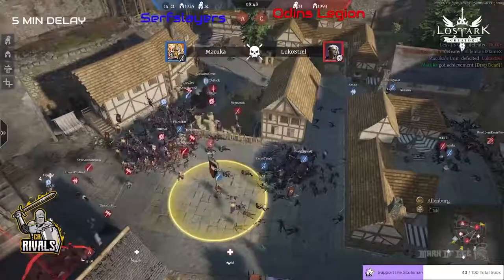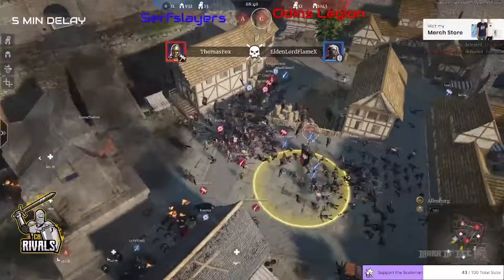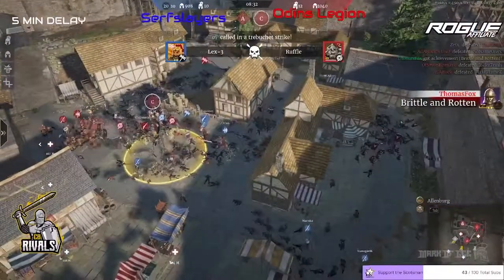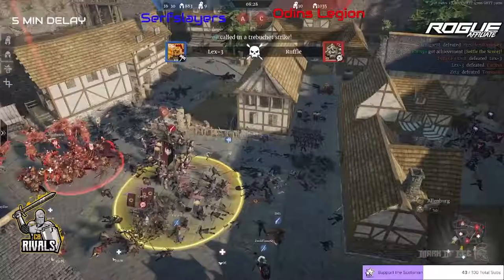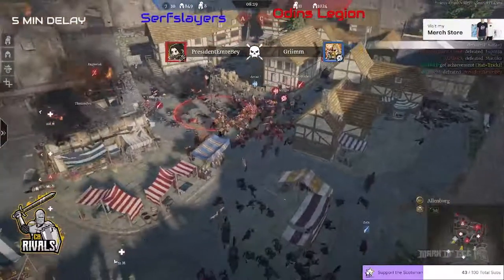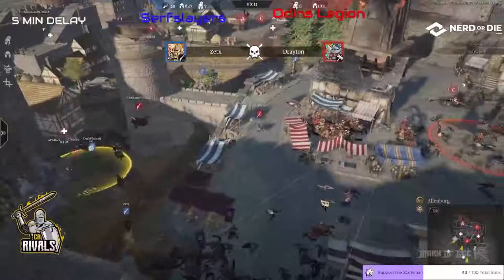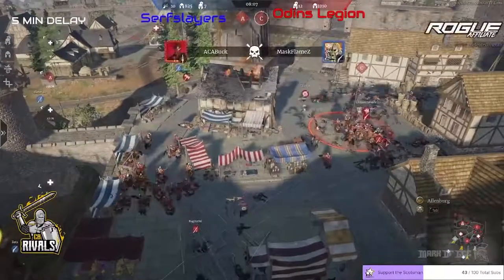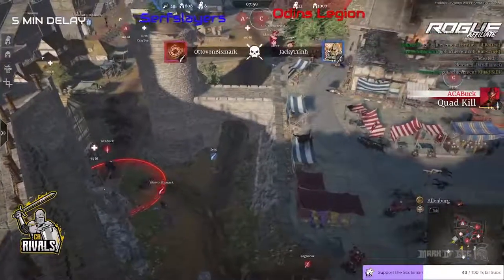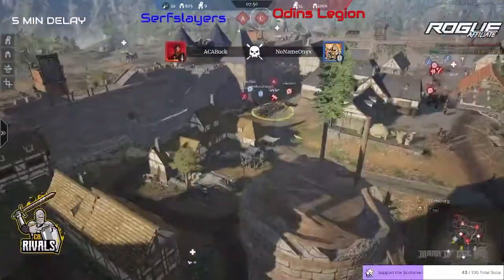Lots of cluster going on, a little bit of point cap here. So many pike players coming in trying to do some work. Thomas Fox picks up another kill there. But it does look like this is going in the way of Odin's Legion — Surf Slayers' numbers are whittling down. It's pretty close though. Lots more units on the side of Odin's Legion. There's still seven heroes alive for Surf Slayers, but only a few units available. The Trebs didn't take out enough units. They're fighting for the supply point — Dark Flames, Buck, ZX both go down. Odin's Legion have done a fantastic job deterring Surf Slayers as we move toward the push of A.